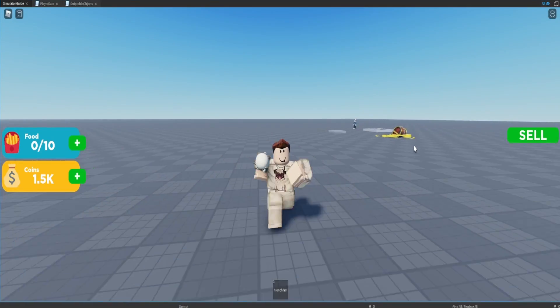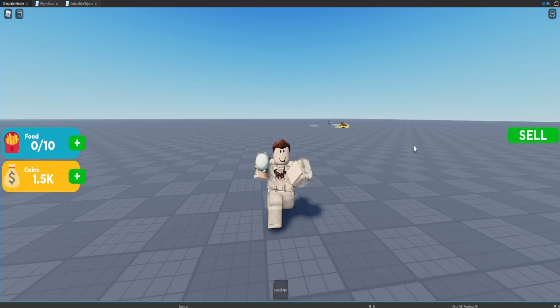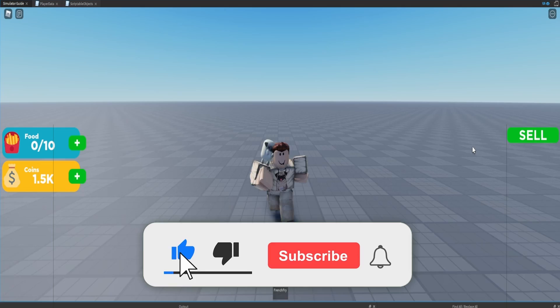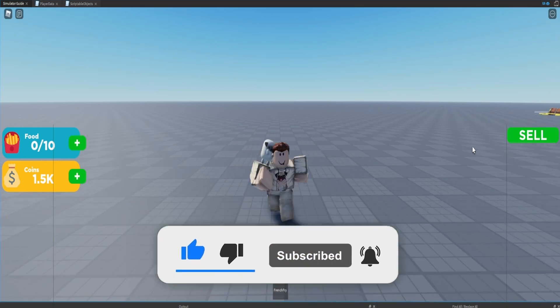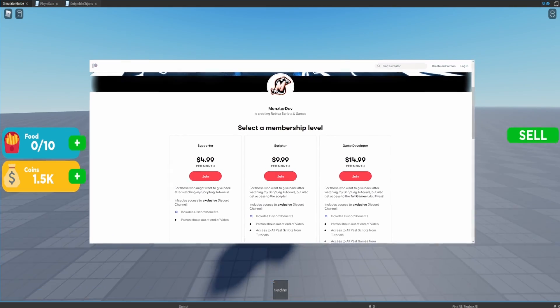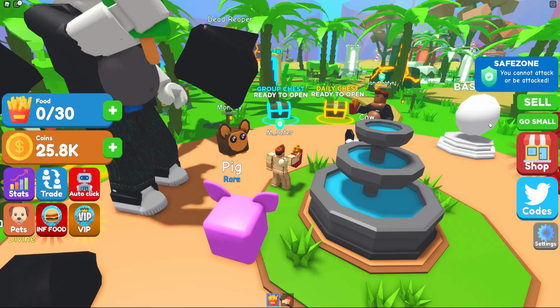Welcome back to the Roblox simulator series. In today's episode we're going to go over how to create group rewards for your simulator. If this video helps you out, make sure you smash the like button, hit subscribe, and turn on post notifications. I also have a Patreon if you'd like access to all the scripts and the game made during this episode — link is down in the description.